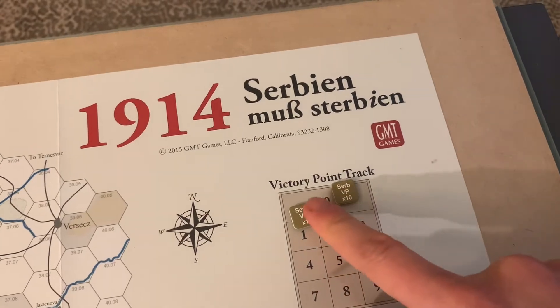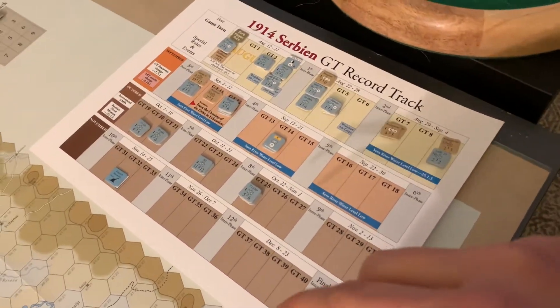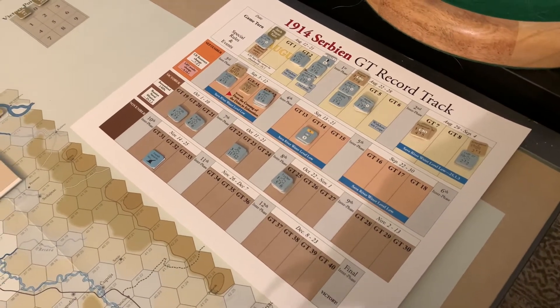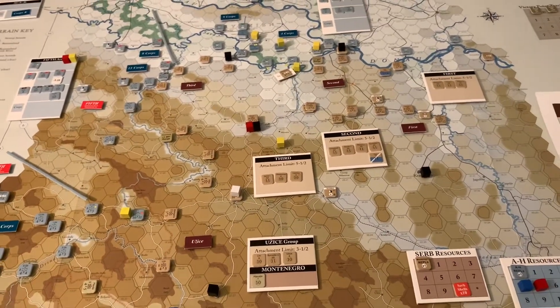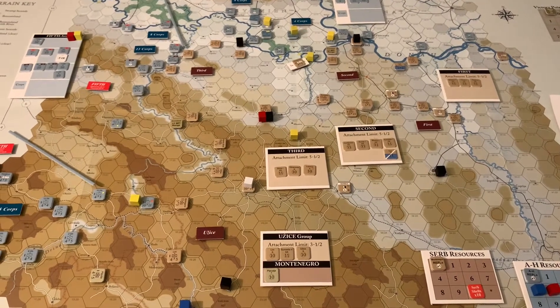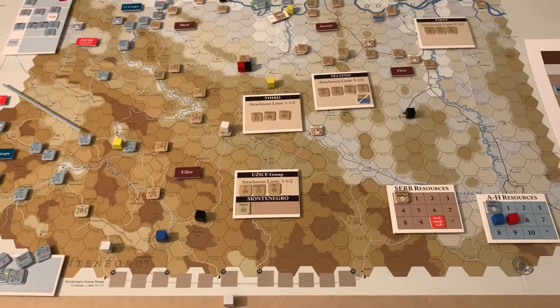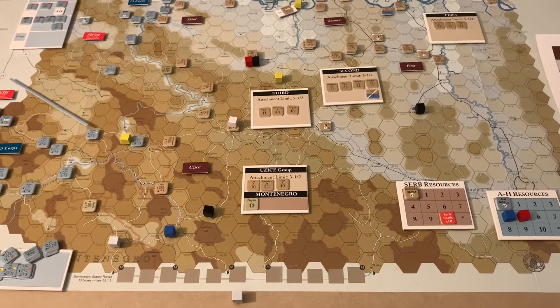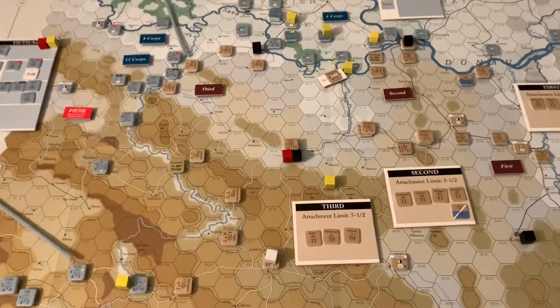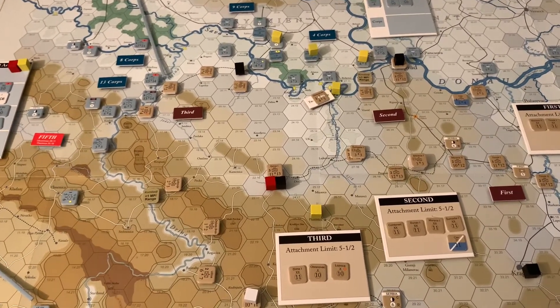This is a zero-sum victory point game — like Twilight Struggle. Each side is trying to end the game with 10 more points than the opponent. The game can potentially go to 40 turns, so even though it's a one-map game, it's a long game. I'm wondering if this video will end up being multiple parts — we'll see what the pace looks like.